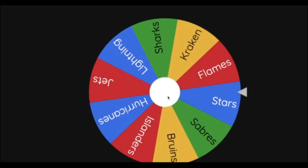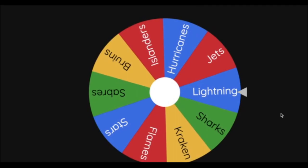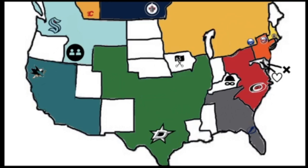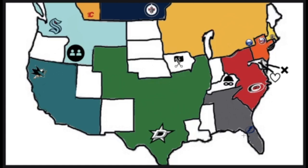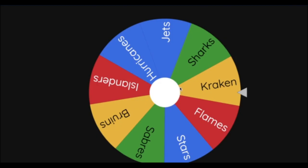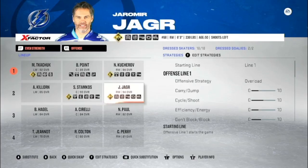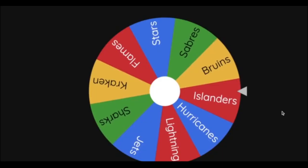Next team is the Tampa Bay Lightning (currently 2-0) — the arrow points northwest and hits Kentucky, activating the Thief power-up. The Lightning steal a player from a random team — they spin the wheel and it lands on the Dallas Stars. Jaromir Jagr is now a member of the Tampa Bay Lightning.